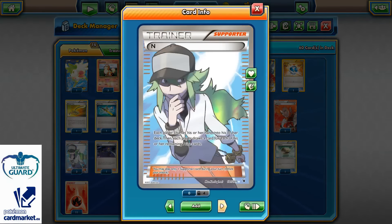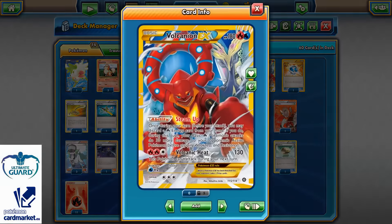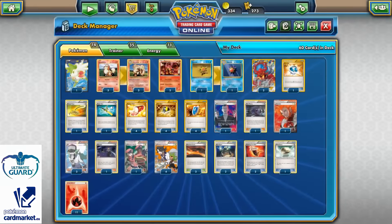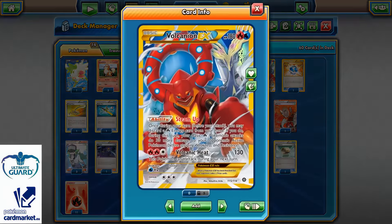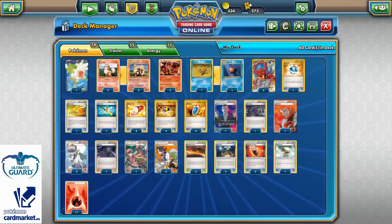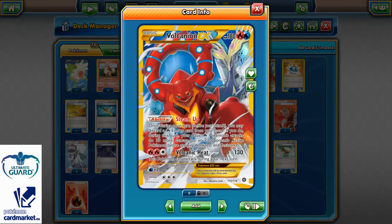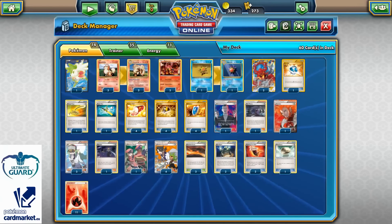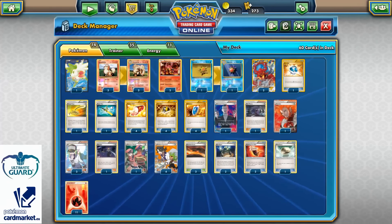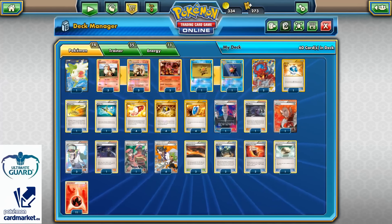A copy of Lysandre, three copies of N, one Olympia of course for the retreat — because paying three retreat costs is not easy, especially without a Float Stone attached to the Volcanion. A copy of Pokemon Ranger because we need it in this build for Scorching Breath and Volcanic Heat — both of these Pokemons have that restriction. Either Pokemon Ranger or Zoroark for retreating would work, but there's simply no space for Zoroark.